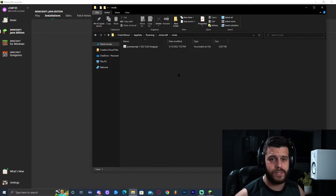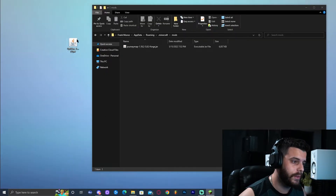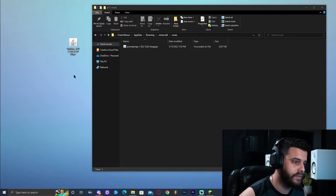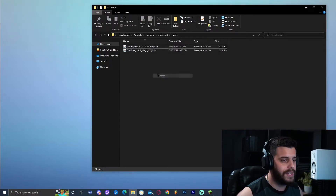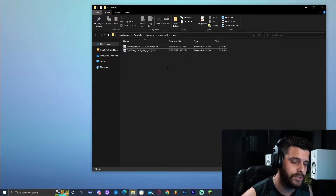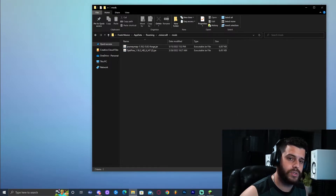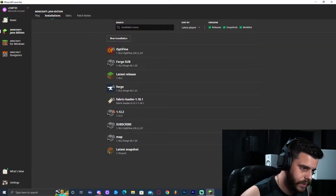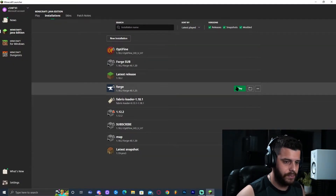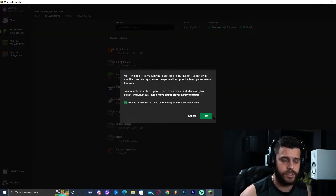Open the mods folder — it may be empty or already have other mods installed, that's fine. Take the OptiFine file from your desktop and drop it into this mods folder. As long as you downloaded OptiFine 1.18.2 and are using Forge 1.18.2, you shouldn't have any trouble. Now close the folder, go back to the Minecraft launcher, find Forge 1.18.2, and click Play.